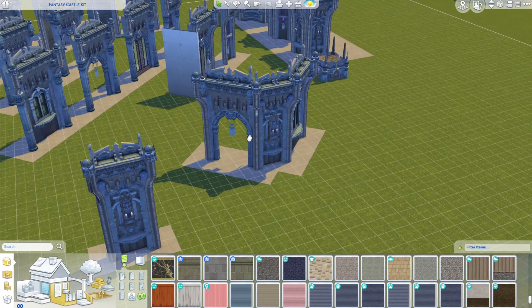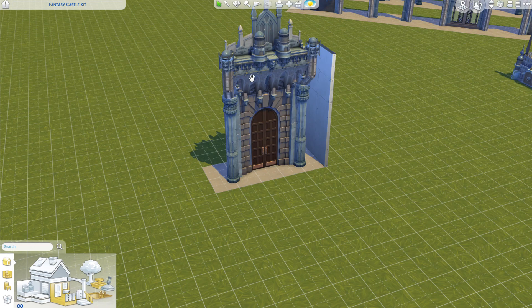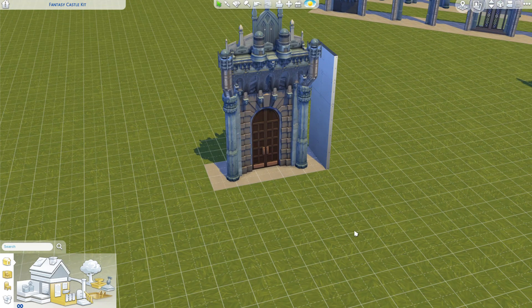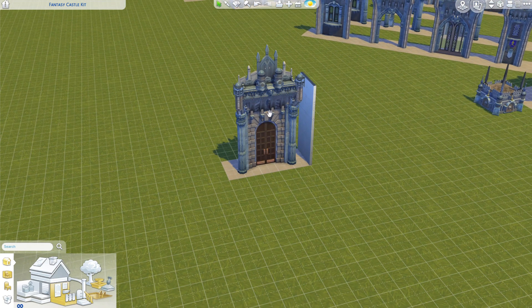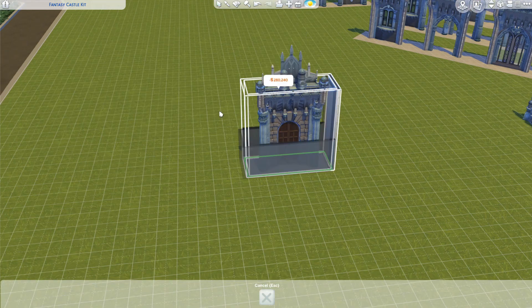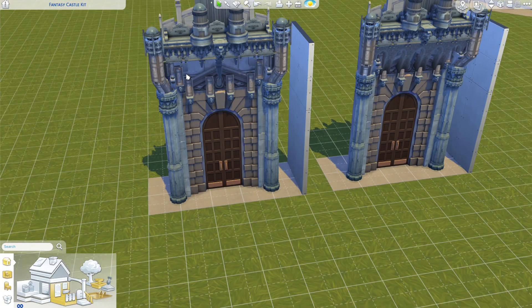Something to note if you didn't watch the speed build: these arches are debug objects unlocked only through Arnie's World Edit mod. You don't need the mod for them to work in your own game, but it means that even if you have the organized debug mod from Twisted Mexi you're still not going to be able to just copy and paste the room — everything else will show up except for those arches. So you do have to place them from the library, and when you place it from the library, if you hold down the shift key you can place another version of that room with the arches on them.